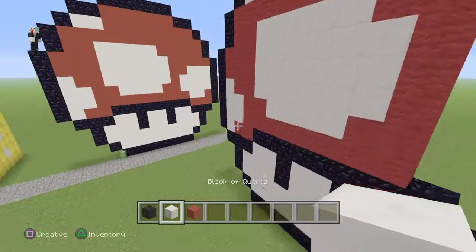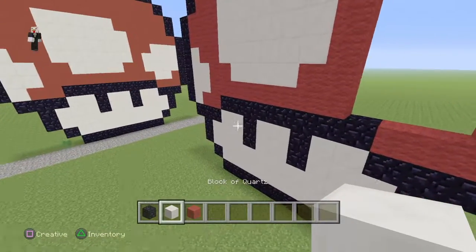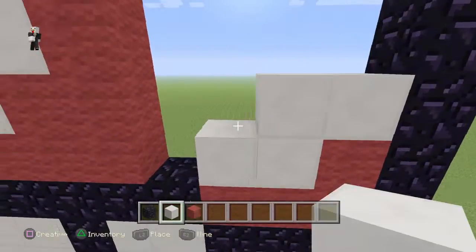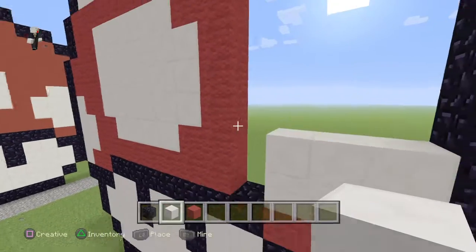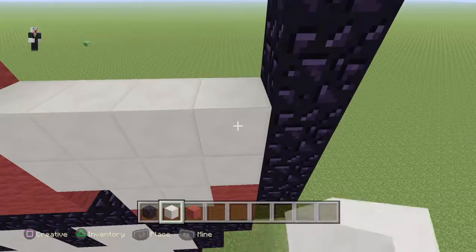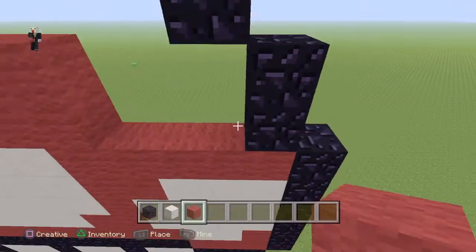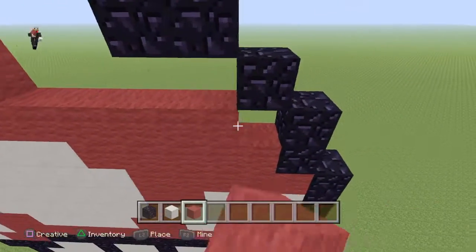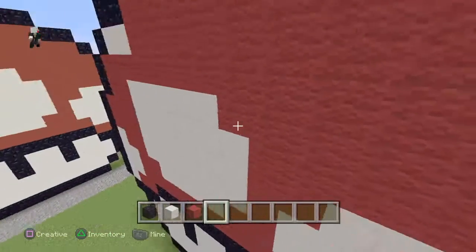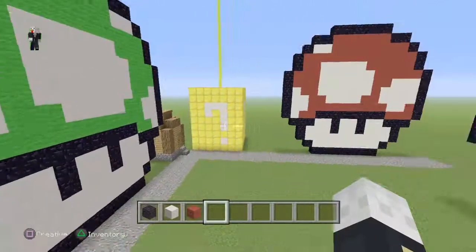Now last up, just come over here — red wool, red wool, red wool. Then do 2 blocks, then do 4 blocks. Repeat 1 more time, then repeat this 1 more time, and then just put 3. I stutter a lot in my videos — I'm only looking back because I don't want to mess up and not even notice.